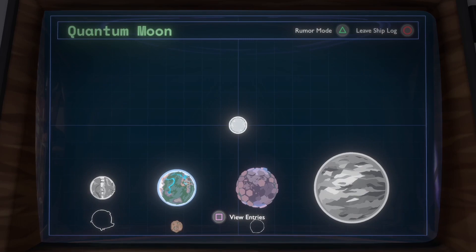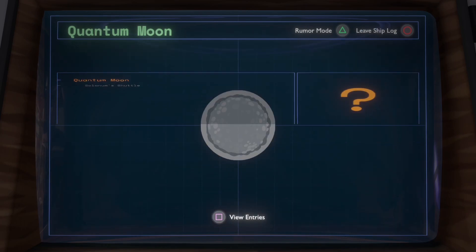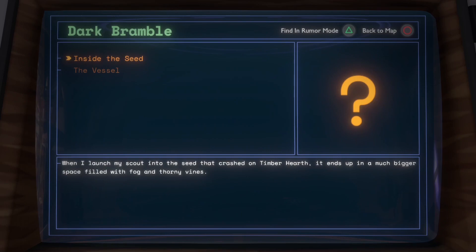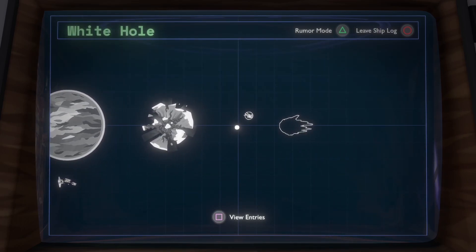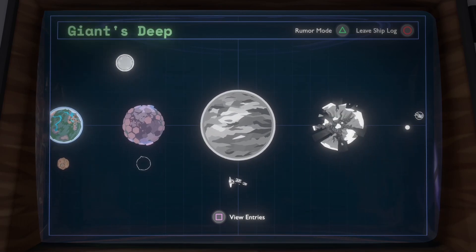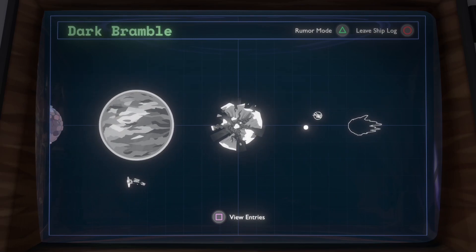So, quantum moon... I can't... well, I don't know anything about Dark Bramble - well, no, I do, but I want to know how to get there. What am I supposed to do? How do I go? There's a thing above there, whatever.